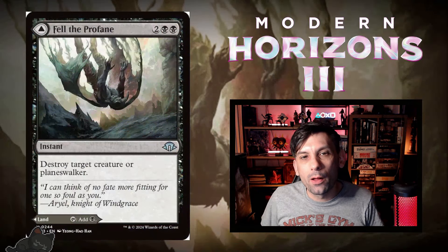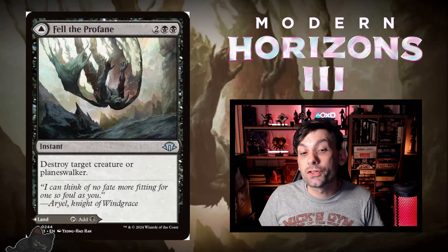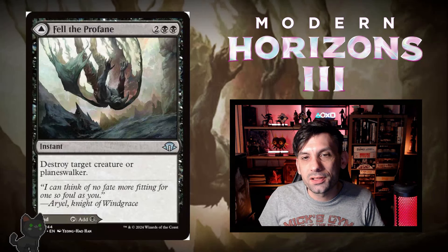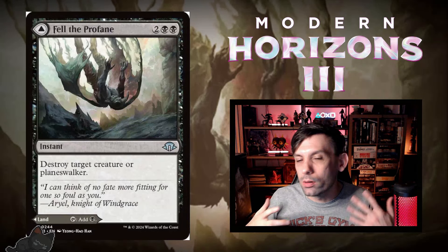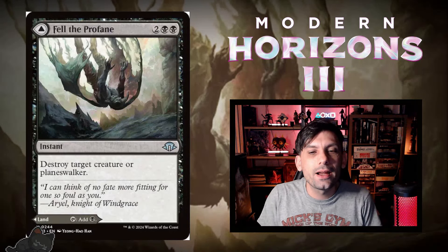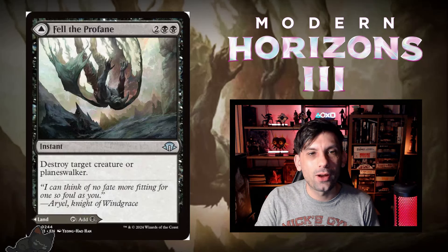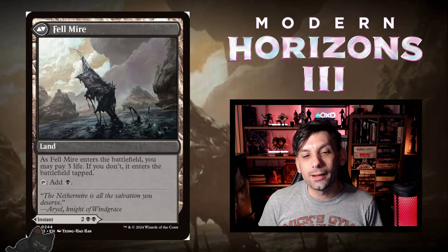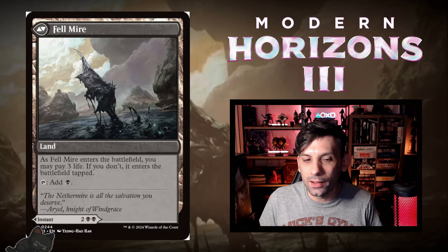Next up, we've got Fell the Profane — the black one in the cycle. Two black and two for an instant: it destroys target creature or planeswalker. Really awesome to see straight-up instant-speed unconditional removal as the front side — that's going to be a very high pick in draft. The backside is Felmire, which enters tapped unless you pay three life and taps for one black mana.